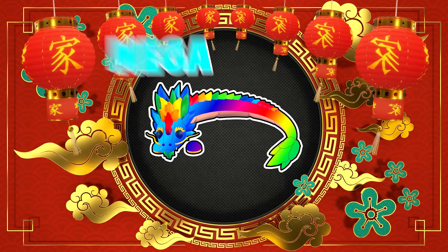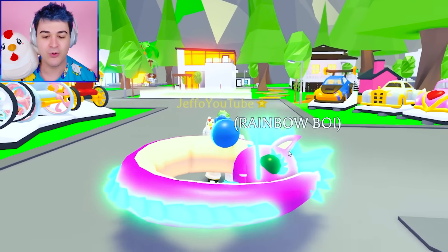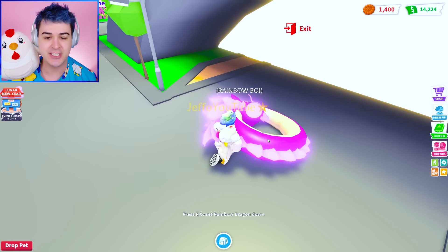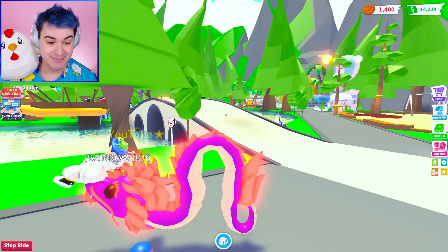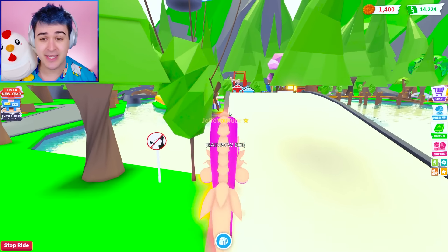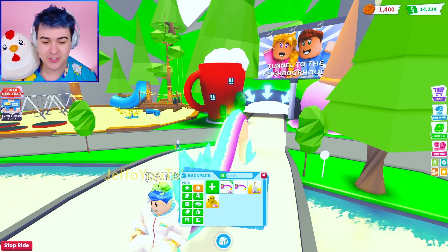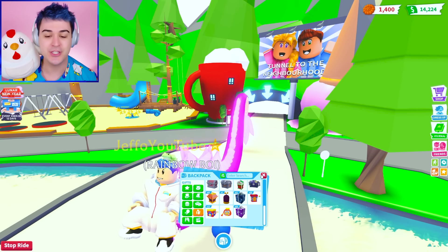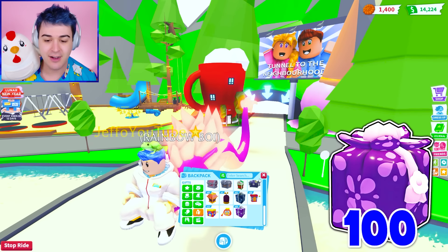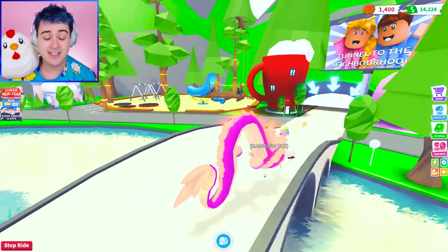We've got the Mega Neon Rainbow Dragon, aka your boy, Rainbow Boy, aka Frisbee. Because you can just throw him like a Frisbee — just like that. But this was a very difficult pet to make. Getting 16 pets of this guy was so hard, because we opened literally every single one. You have to open a hundred of the regular Lunar boxes, just statistically, to get one of them.